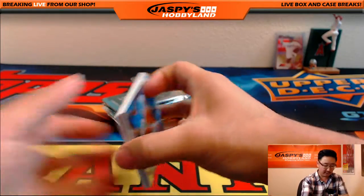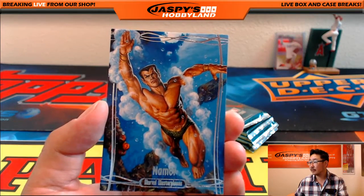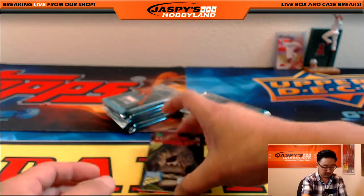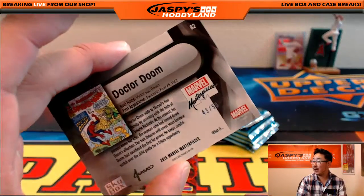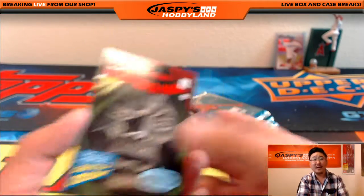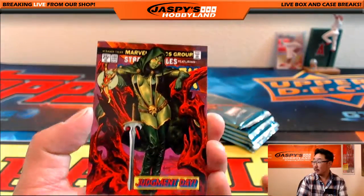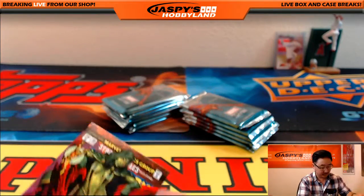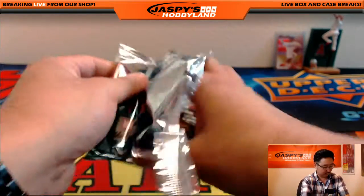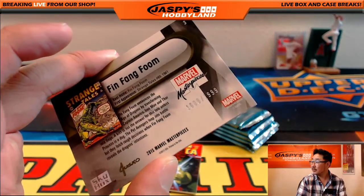All right, good luck John. We're gonna start off with Namor. We've got from The Amazing Spider-Man, Dr. Doom 43 out of 50. I don't think I've seen a lot of Dr. Doom — that's pretty cool, nice low number as well. Gamora, 1353 out of 1499. We've got Fin Fang Foom, 1609 out of 1999.